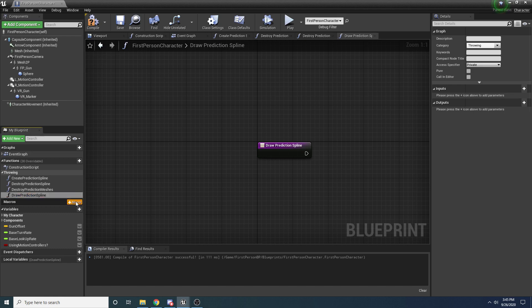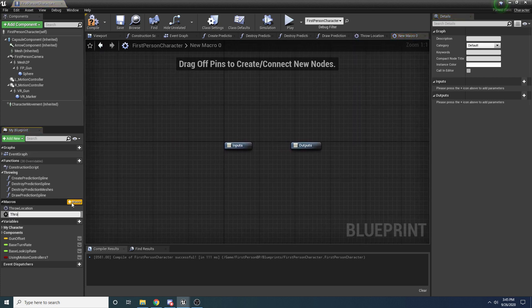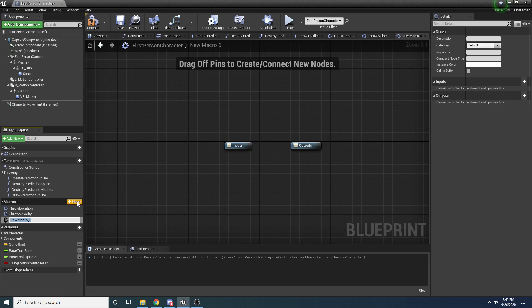We're also going to create some handy macros to help keep the code simpler. Hit the Macro button. The first is Throw Location - this is going to be where the grenade is thrown from. Make another one called Throw Velocity - the velocity we're going to throw at. And one more called Prediction Spline Valid?, which is a helper macro that returns true or false based on whether the prediction spline is currently valid and being rendered on screen - since if you're not holding the right mouse button it won't exist.